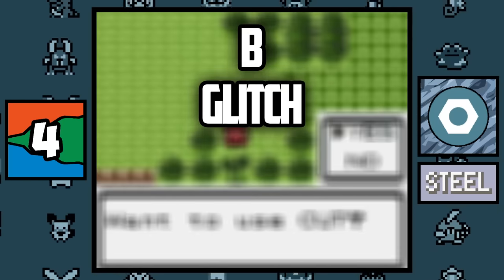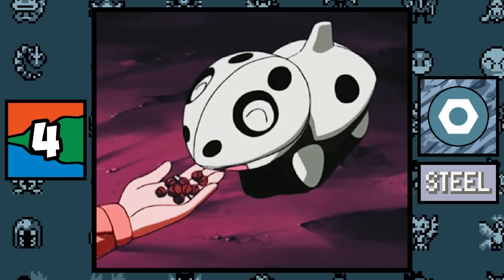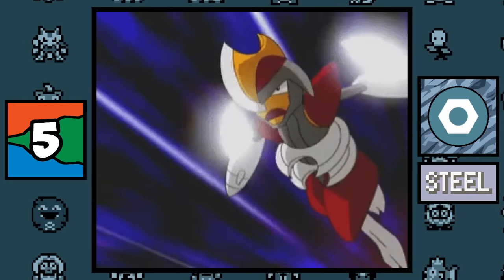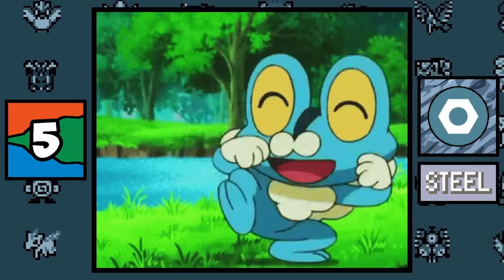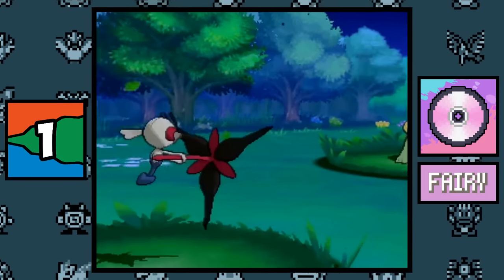In the Generation 2 games there are four glitch types: the letter B, the name Glitch Abnormal, and two others. Until the Fairy type was introduced, the Steel type had either an advantage or disadvantage against every other type — no neutral damage. After X and Y was released, the Ghost and Dark types became neutral to Steel.